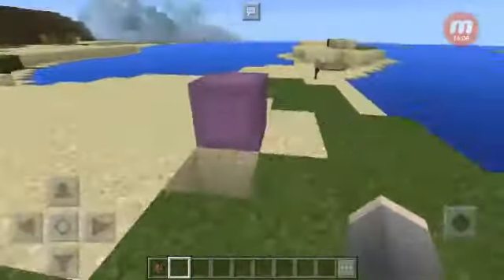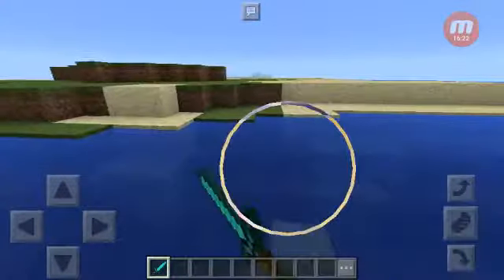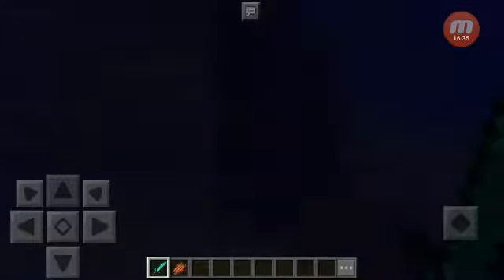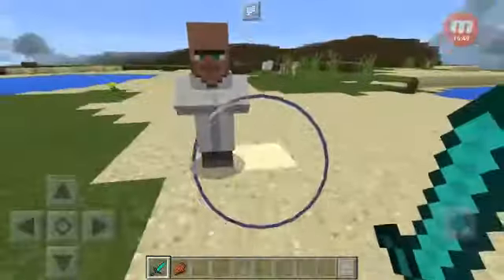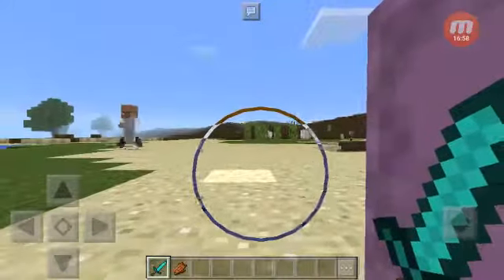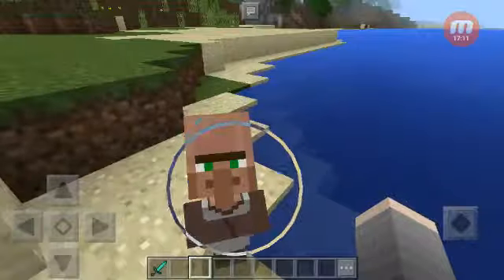Stay back, villagers! Where's my sword? I want your armor. You didn't give me his armor! It's okay, but I saved you guys. Librarian, is that your cousin over there? He got his head chopped off maybe. Oh god, he's staring. I thought we could trade with the babies.